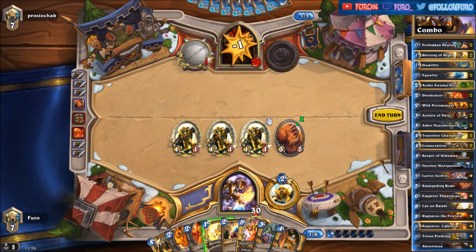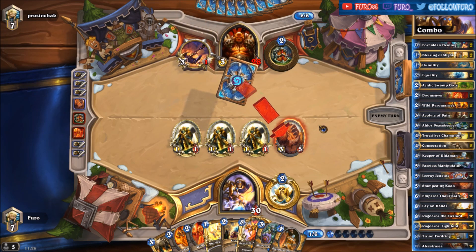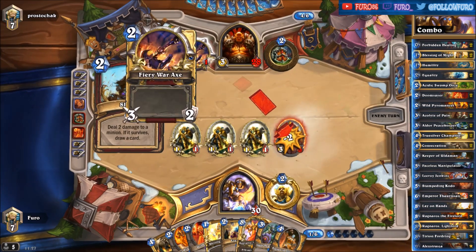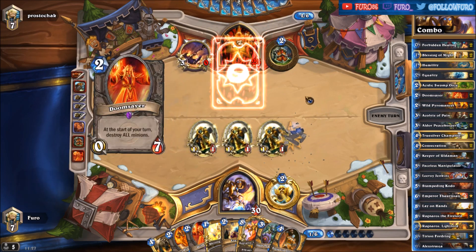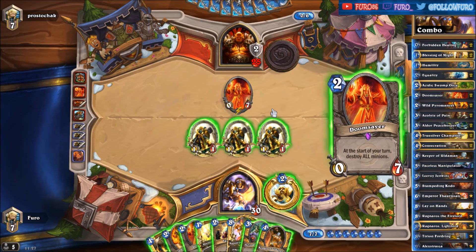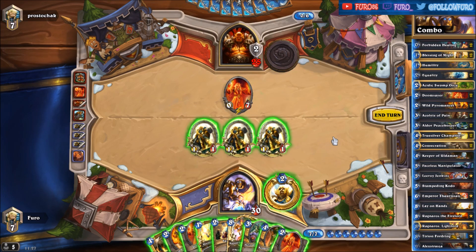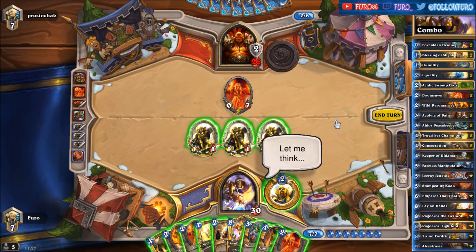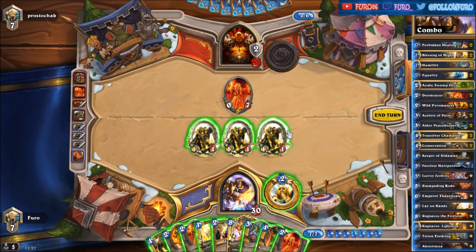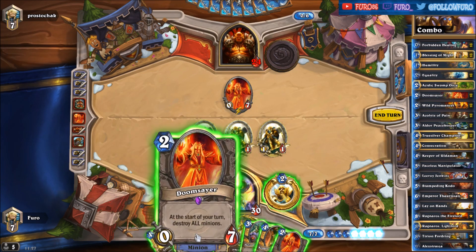He can obviously kill the Silver Hand Recruits with a Ravaging Ghoul or Whirlwind. A Slam — so he is attacking with the axe. And another Doomsayer. If we want we can kill the Doomsayer with equality, but I don't think that's necessary at the moment. We can also play the Keeper of Uldaman onto the Doomsayer, but that might be a waste of resources. So let's just hit 3 to the face — he's down to 24. We have 9 cards so it's not a problem if we draw another one.